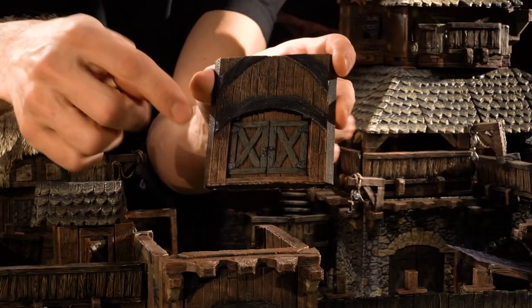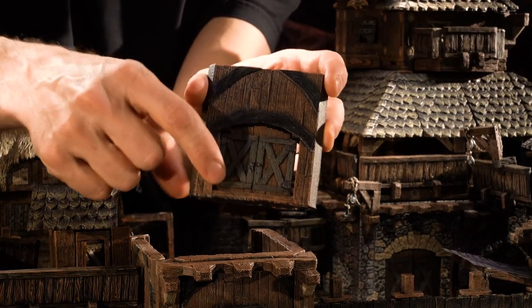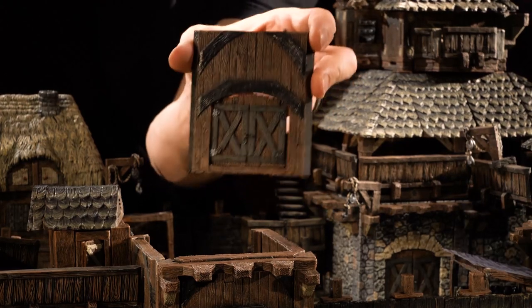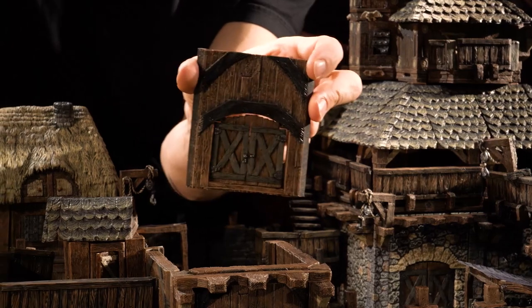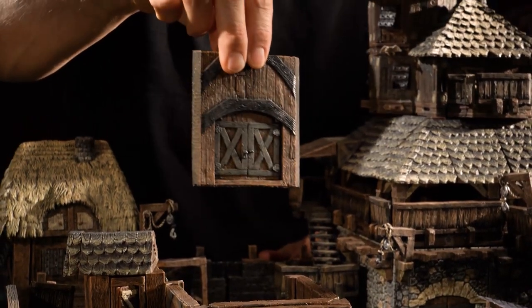The double doors will be hinged and removable, so you'll be able to swap these out with any of your other double doors that you might have from the dungeons, caverns, or hellscape sets. That way you can change the look of your fort, and of course you can put these into your dungeon doors or cave doors as well.